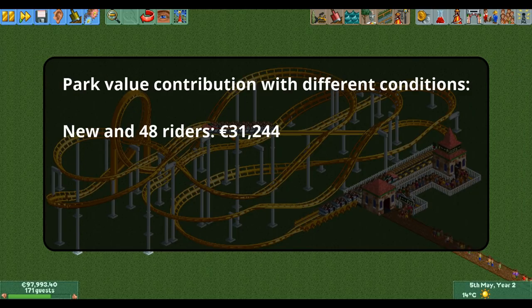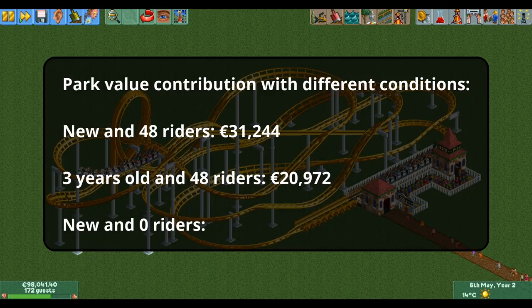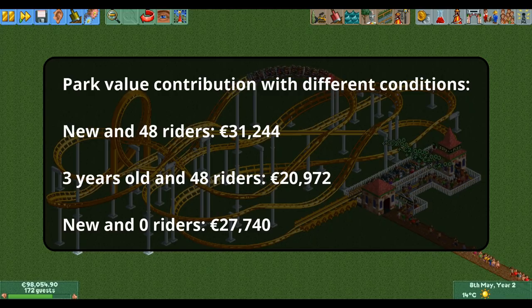If instead of brand new this coaster was 3 years old (24 months), it would only contribute 20,972 euros to the park value, as the age value is now 1 instead of 1.5. If the ride was new but had no guests yet, the ride side of the formula would be 380 instead of 428, resulting in a park value contribution of 27,740 euros. You can see that unless your coaster gets a lot of riders per hour this doesn't impact park value too much. It is much more important to keep your coasters young, as the age value is the biggest contributor in lowering the park value.